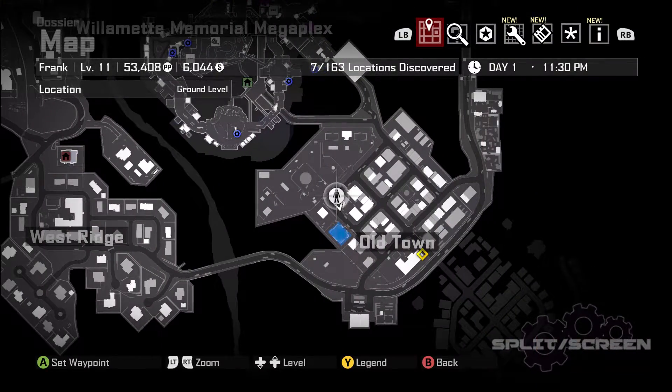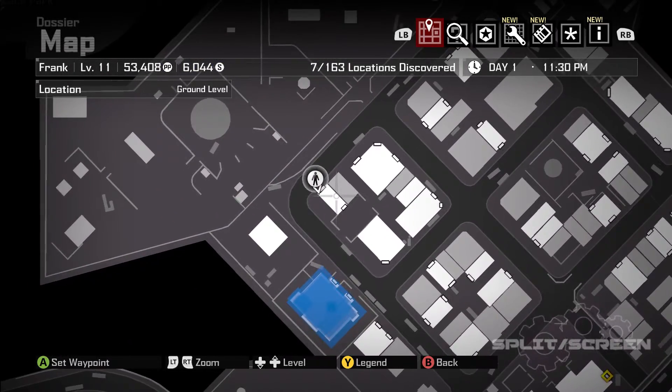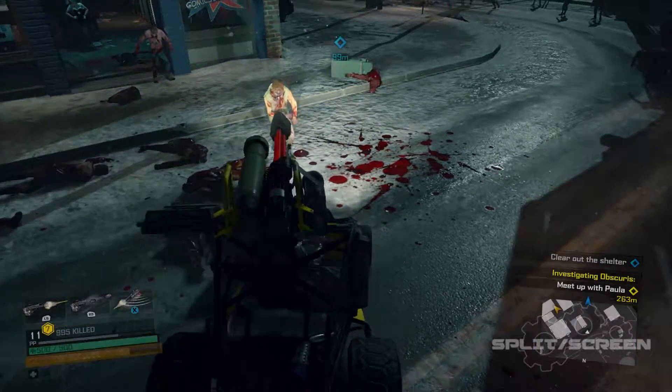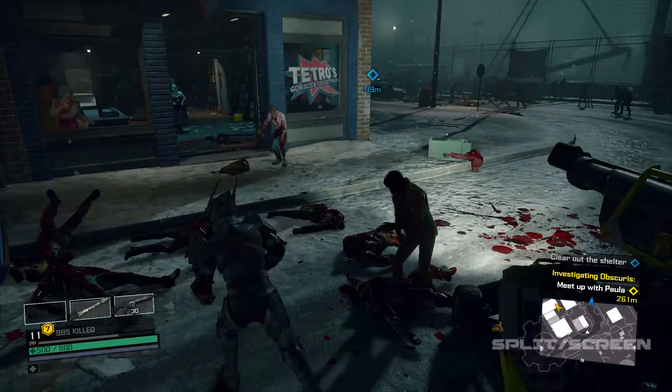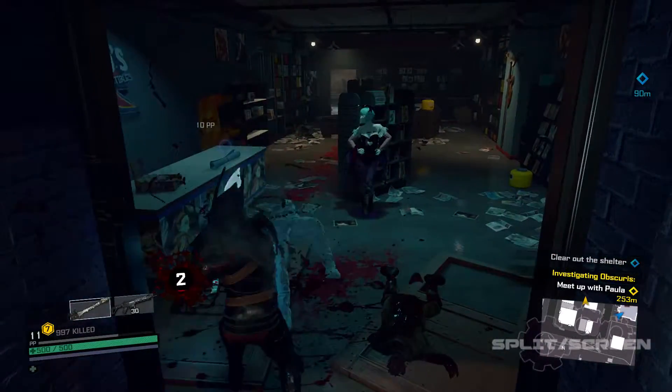What you guys want to do is play through to the second case where you actually get to go outside of the mall and into the town. Once you are in the town, you want to go to this location here, and you're going to be looking for a small store on the corner called Tetros. Go straight into the store.